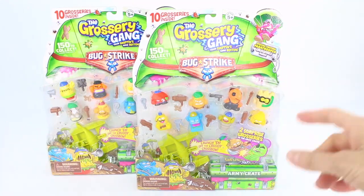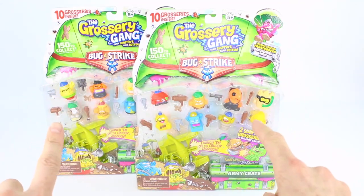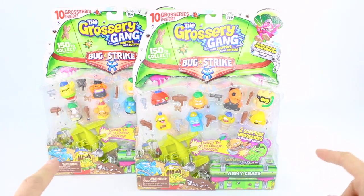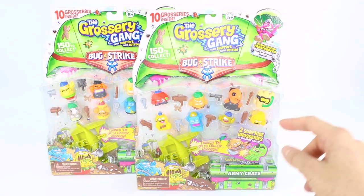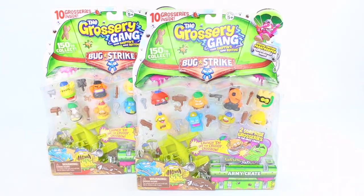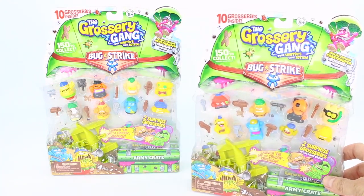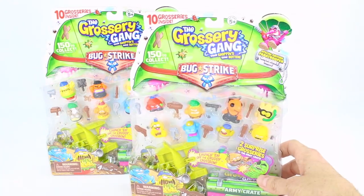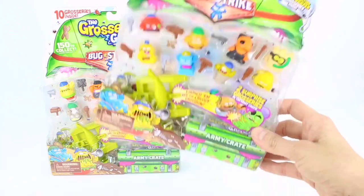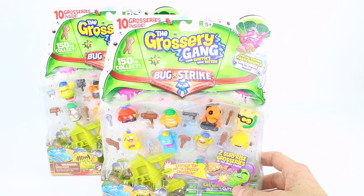Hey everyone! Welcome back to another Moose Toys toy unboxing. Today we have a brand new 10 packs for series number four from the Grocery Gang to open up with all of you. We are so excited to bring these to our YouTube channel because we know a lot of you have been waiting for series number four. Today we are going to open up two 10 packs, and something really amazing about these 10 packs is that they come with a catapult. Now let's go ahead and take a look at the packaging.